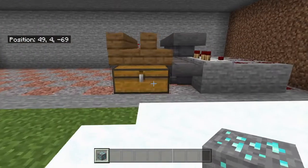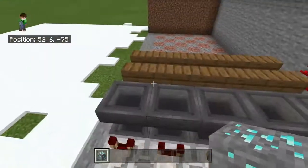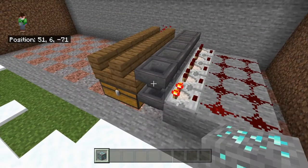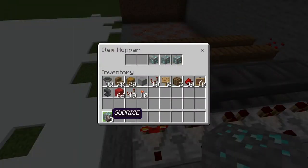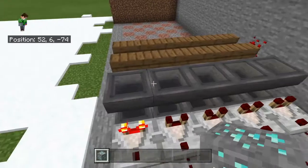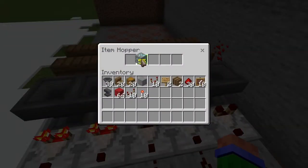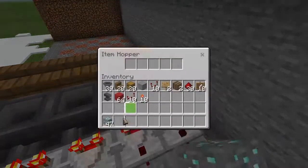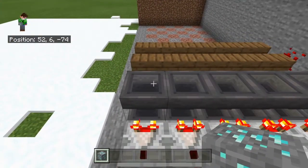Then you can just break your anvil. Then you're going to want to fill these top hoppers up like that with your renamed item. Do it with every single hopper just like that. But make sure to leave one space open.